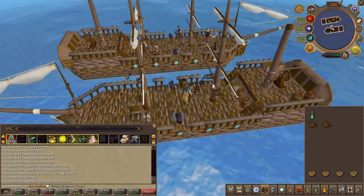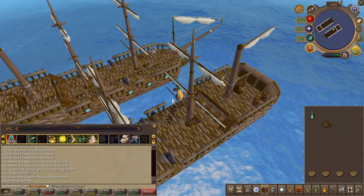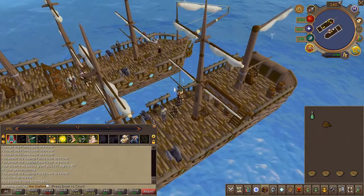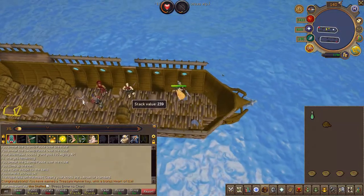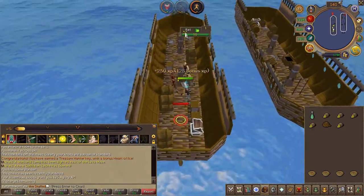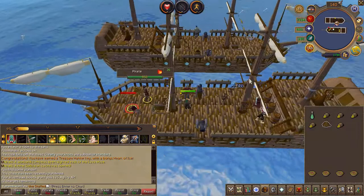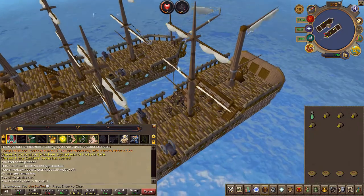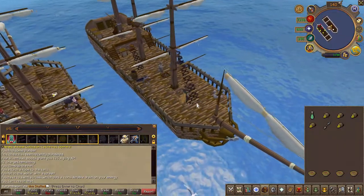Next make your way to the enemy ship the same way as before. Then climb down the ladder and gather five plunders of gold. Then head back to your ship and deposit the plunder in a silver-trimmed treasure chest on the bottom deck.